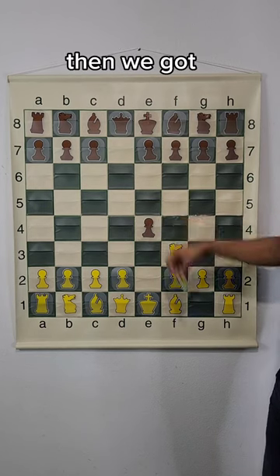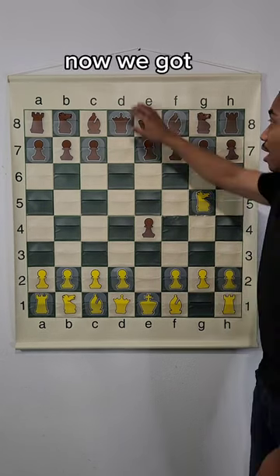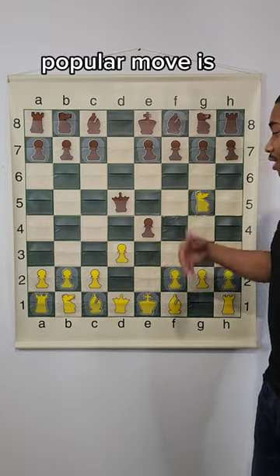After d takes on e4, then we have the move knight to g5. After knight to g5 in this position, we have the move queen to d5, attacking the knight. The most popular response is d3 afterwards.